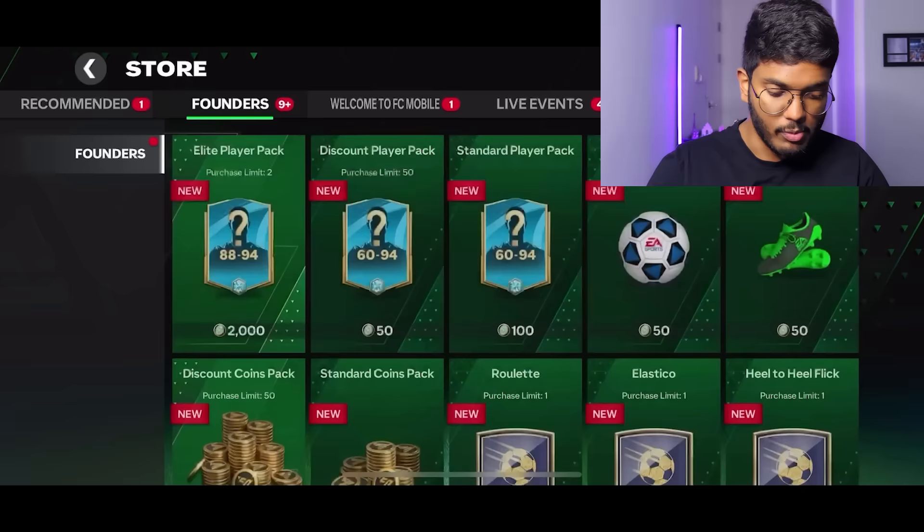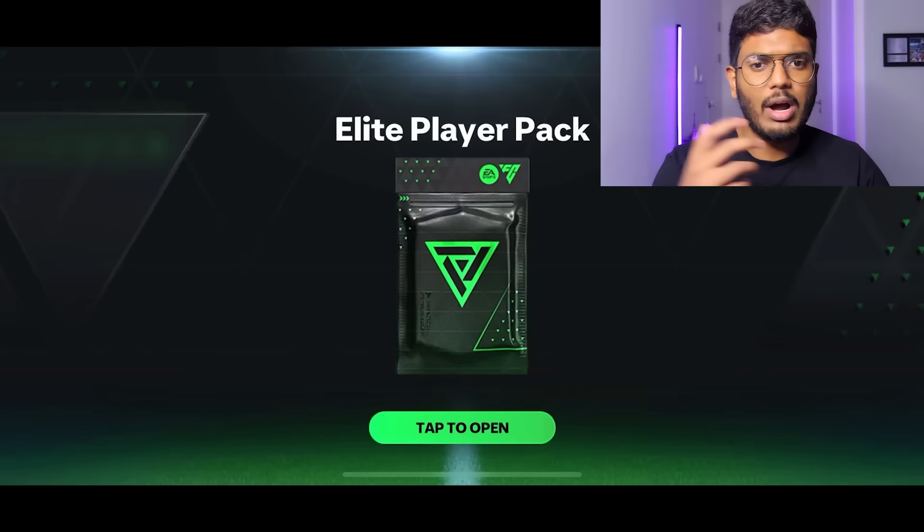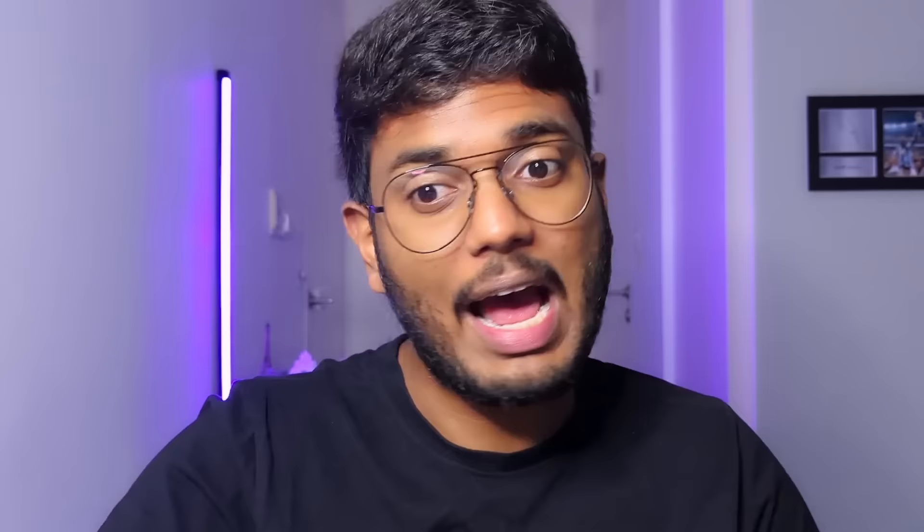Let's go to the store and use those founder tokens for more amazing rewards. Opening this 88-to-94-rated pack, hoping for a 92 or 93 - please EA! France... CAM... this is Perez... no wait, that's Ribery! That's actually very good - a brand new icon, I'll take it.